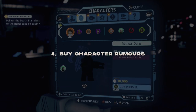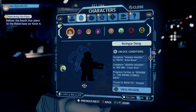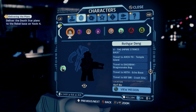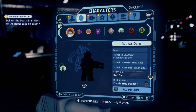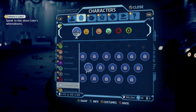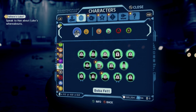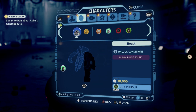Speaking of characters, if there's a specific character you're dying to get, you can go ahead and buy the rumor. That will unlock the requirements to then buy the character. For instance, I wanted Rothgard Den — the sequel trilogy version of Dengar — so I bought the rumor for 30,000 studs. That gave me a list of requirements to complete before I could then buy Rothgard Den. So if there's a character you really want, buy the rumor to get started on your journey to unlock them.